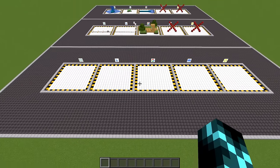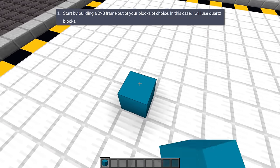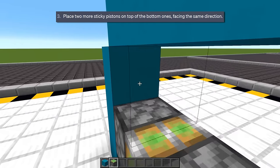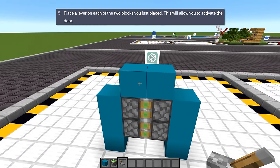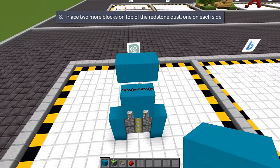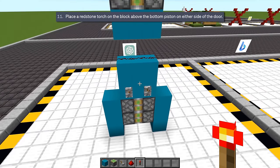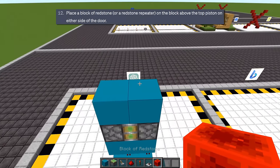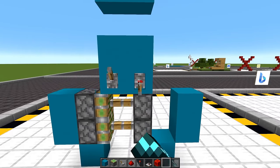Now I'm going to get them to make something that ChatGPT got really wrong last time: the humble 2x2 door. ChatGPT says to make a two-by-three frame with sticky pistons facing inwards in the middle of the two longer sides, then two more on top in the same way. Then it wants a block on top of those pistons, which is already there. Then it wants levers here, then two more blocks on top, redstone dust on there, two more blocks on top of that, and then two more sticky pistons again facing inwards. And as you'd expect, it doesn't really work.